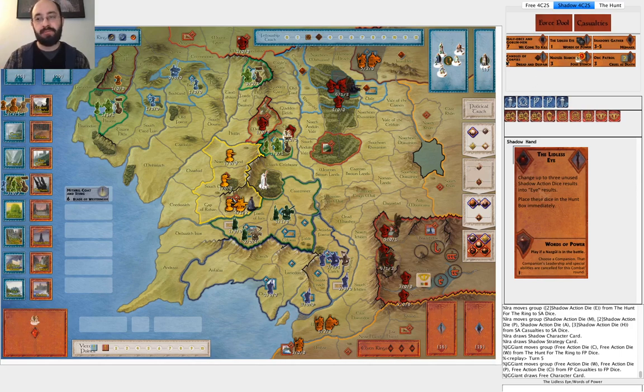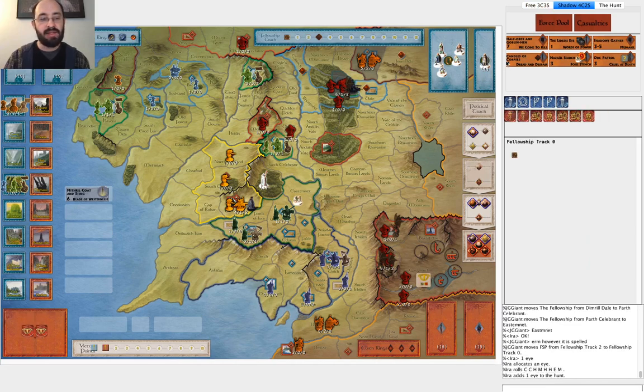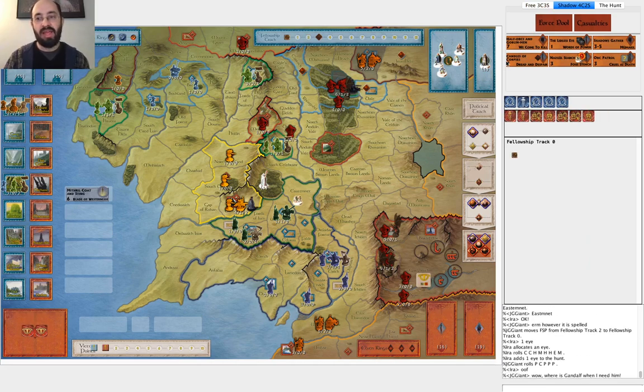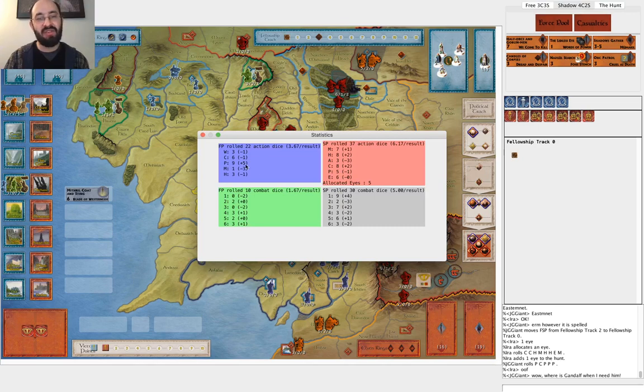He gets Riders of Theoden and declares. I allocate one Eye and roll. He gets a bunch of Palantirs again - he's plus five on Palantirs. Obviously that's not great. It's mostly coming out of regular Musters so it's not that bad, but he is rolling quite high on Palantirs - a little unlucky for him.